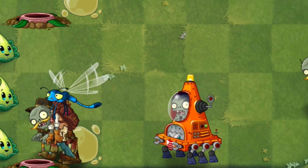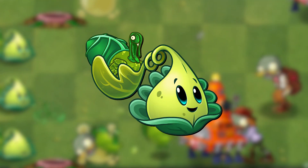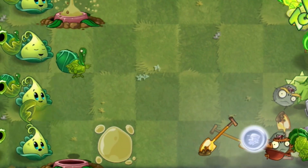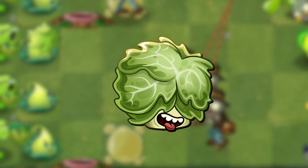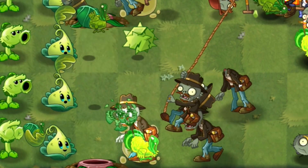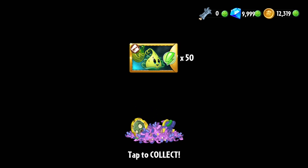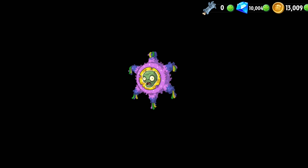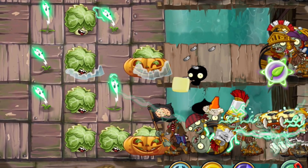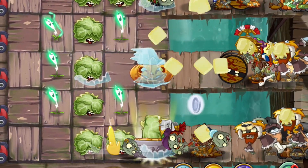Today we're going to be taking a look at not one, but two brand new plants in the game. The first plant is called the Turkey Pult, which will hurl zomboid-like turkeys into the sky to attack zombies in its lane. The second plant is called the Headbutter Lettuce, which will headbutt zombies on the left and right. Both plants can be obtained with seed packets in various game modes — Turkey Pult via Arena Seasons, and Headbutter Lettuce through a separate event. You can also purchase both through the in-game store.